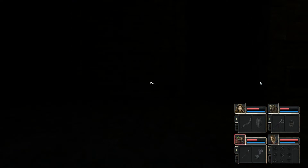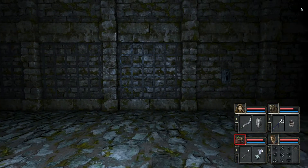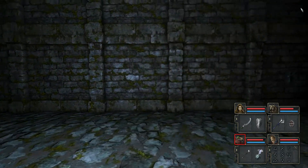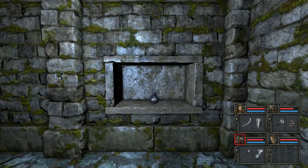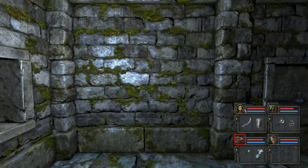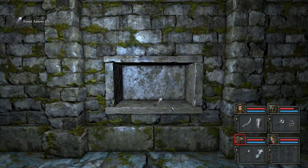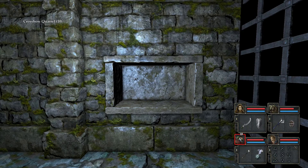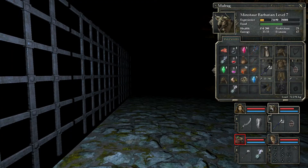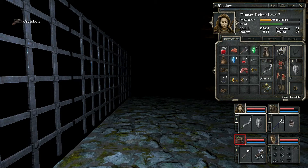That's enough. Now we're going to check the alcoves to see what there is worth having. Resus potion number one, resus potion number two, arrows - so we're going to get the bow in a minute. He can have his crossbow back and he's got tons of arrows for the bow.